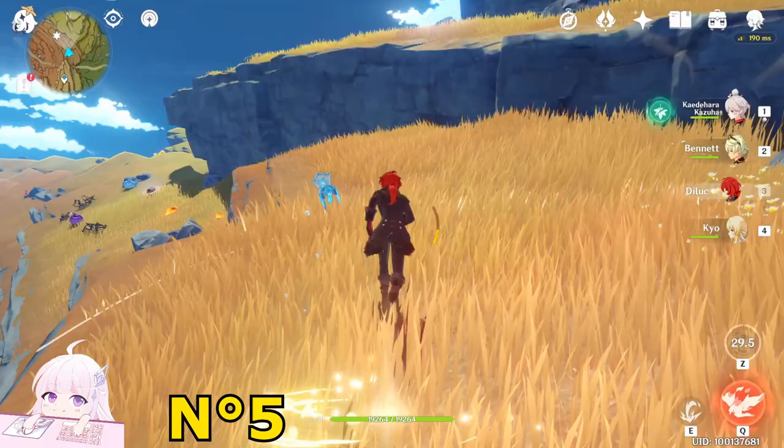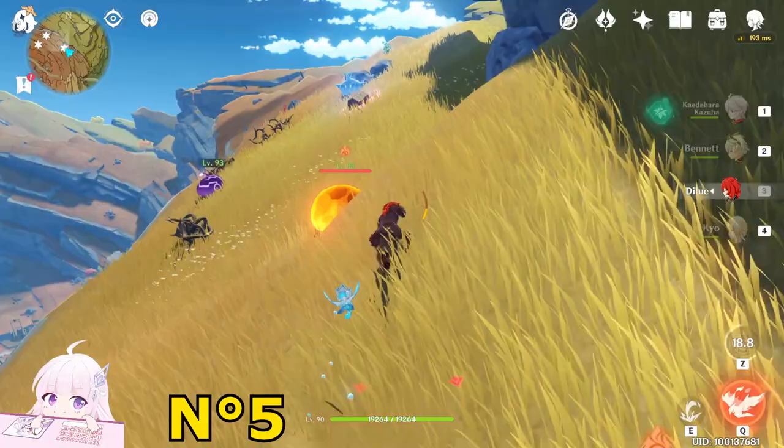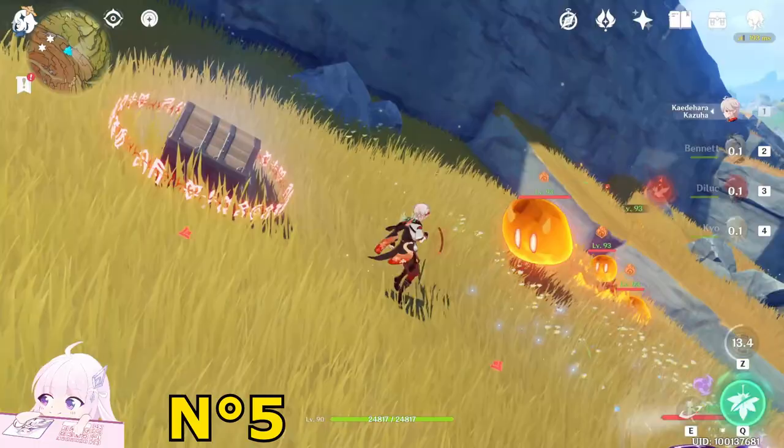Once you come here, you will meet three different types of slimes. Just kill them. Once you kill them, you get an Exquisite Chest.